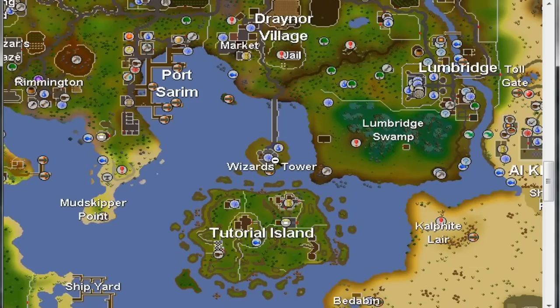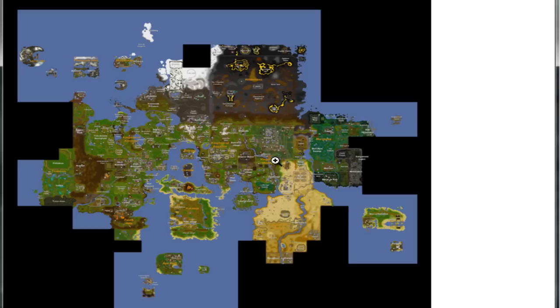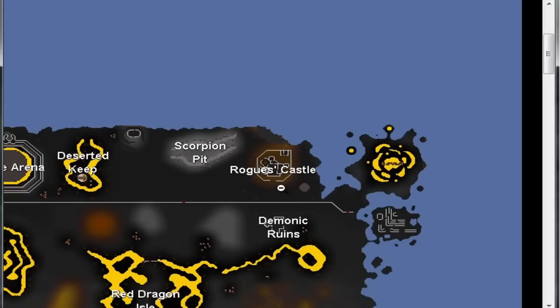Then that ghost will tell you about the last ghost in the rogue's castle in level 53 wilderness. This ghost is located on the second floor of rogue's castle, just next to the level 50 obelisk teleportation method. Just climb to the second floor and there you should find a ghost. Let him tell his story and you will receive the ghostly cloak. This was for path 1.